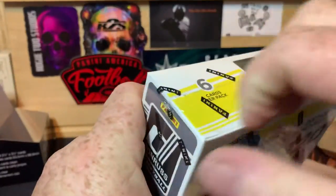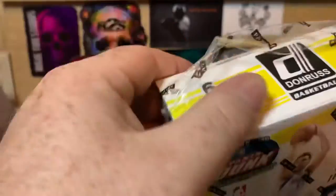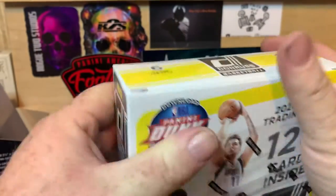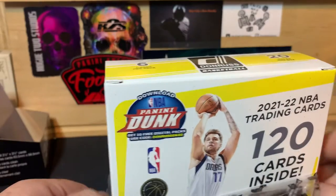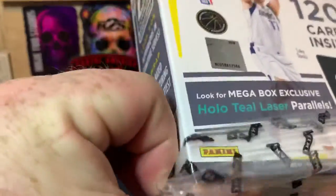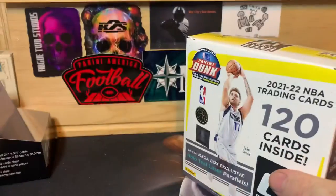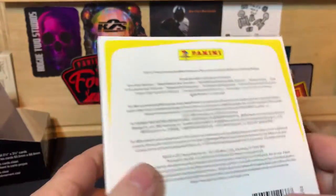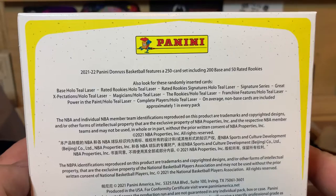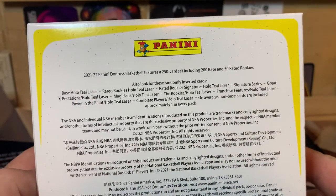Let's get the cellophane peeled off here. There are 20 packs per box, 6 cards per pack. It's going to be a little bit longer video here. Get the cellophane peeled off and show you what we're looking for on the back. It's a 250-card set. I am working on putting the set together, so hopefully this will get me close.